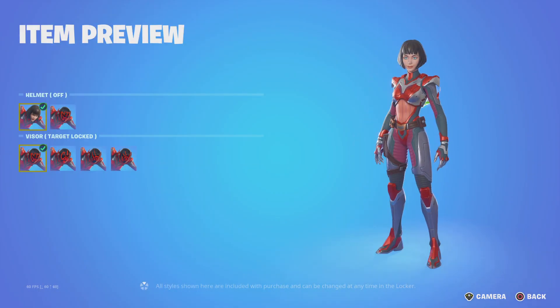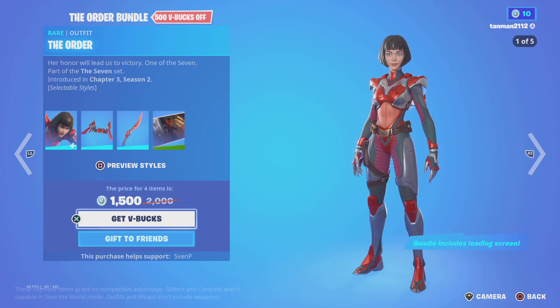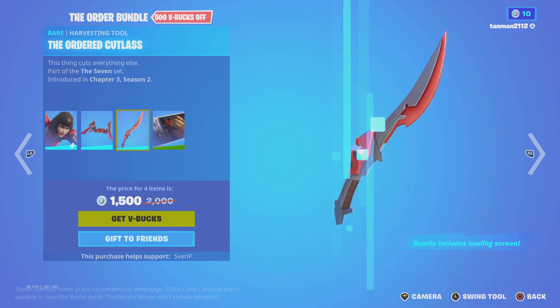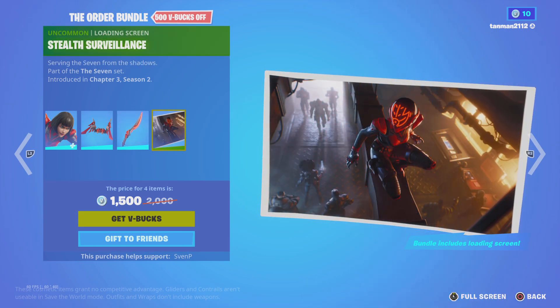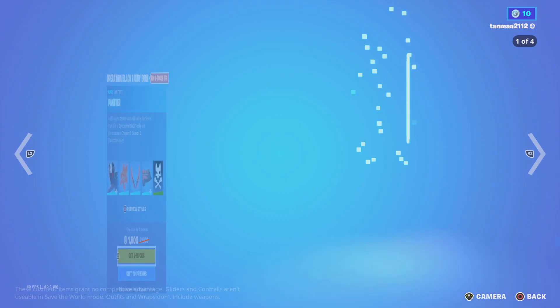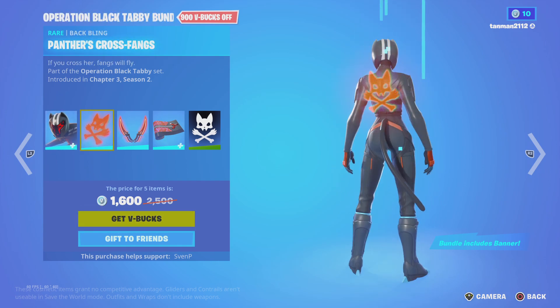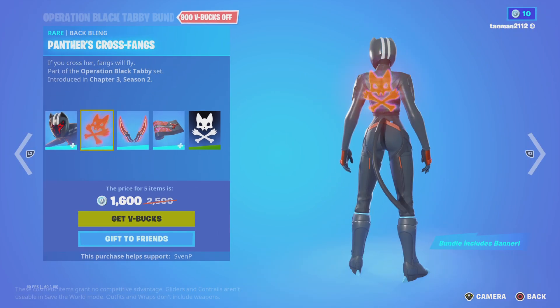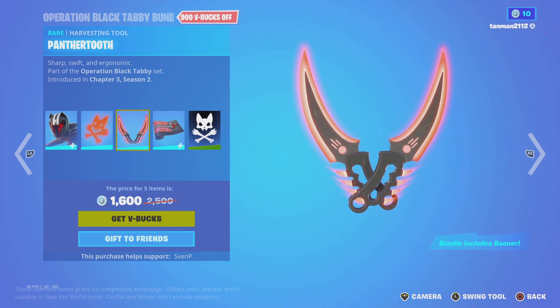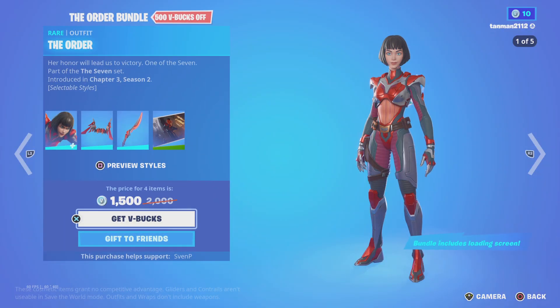Then we have this girl — I forgot her name — she has like 50 styles with the helmet on. We have her backling. I'm not going to try to pronounce any of this because girls are going to roast me in the comments section. Decent skin. Then we have Path Panther with her multiple styles, her backling, her pickaxe, her wrap, and her banner.